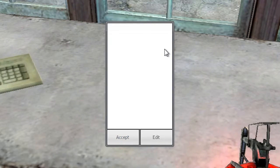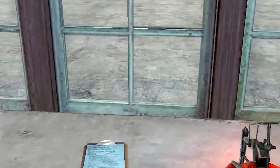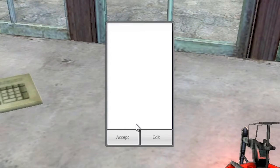As an owner, you can edit and accept — accept is just close. As a viewer, I can't really demonstrate that because I'm in single player, but as a viewer you would just be able to see this, and it would be an accept button at the bottom.